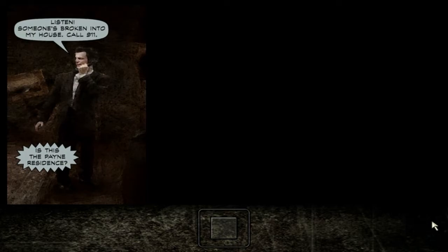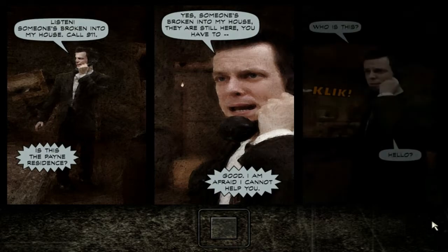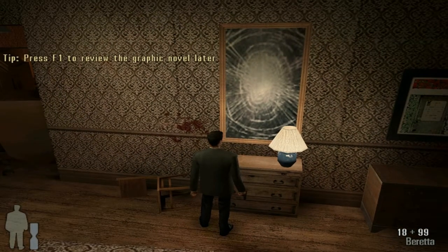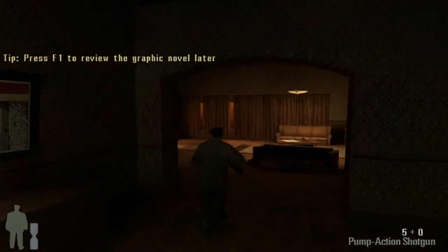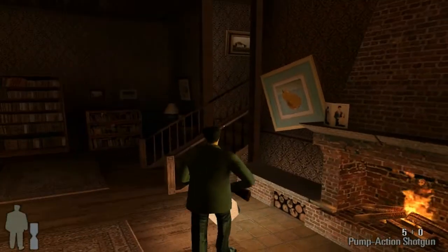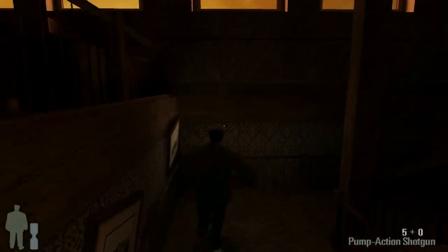'Is this the Payne residence?' 'Yes, someone's broken into my house. They're still here.' 'I'm afraid I cannot help you.' 'Who is this? Hello?' That was a sinister voice. Look in here — there's a shotgun. You know there's something I don't get about you, Max. You work for the NYPD, so why would you need a complete stranger to call 911 when you have the means of protecting yourself and your family?